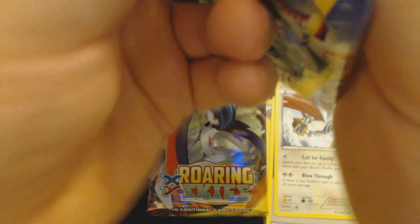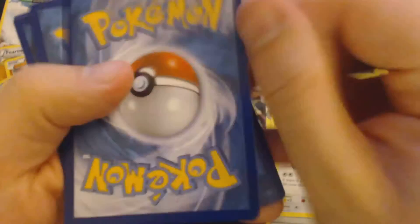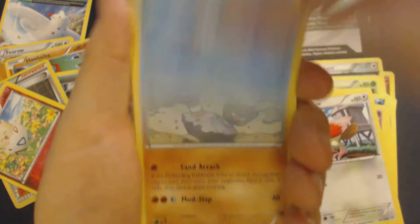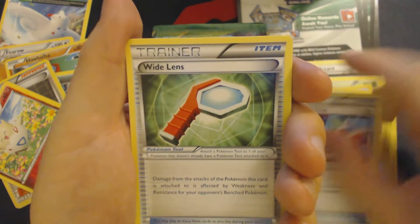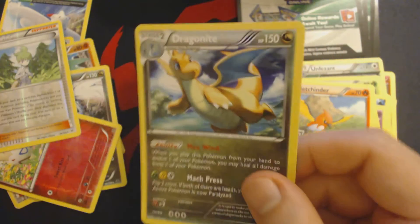A white Skarmory — that's interesting. Pack 8: Togepi, Shuppet, Spearow, Wingull, Binacle, Gallade, Spirit Link, Wide Lens, Fletchinder, Reverse Hollow Wally, and Dragonite.